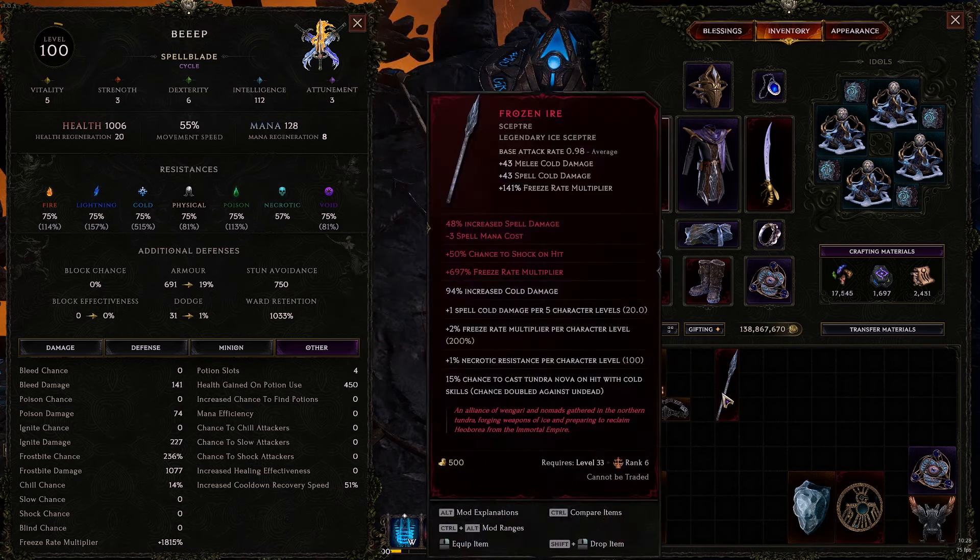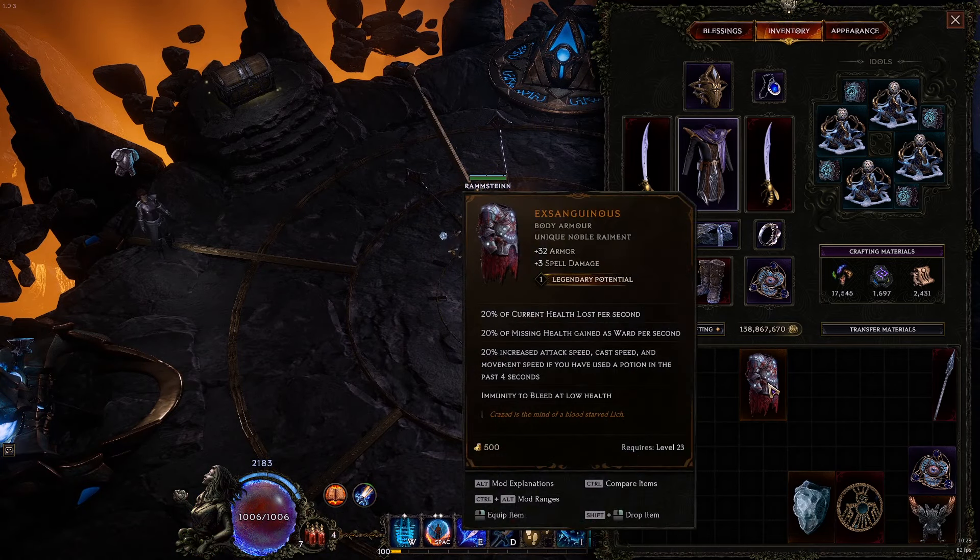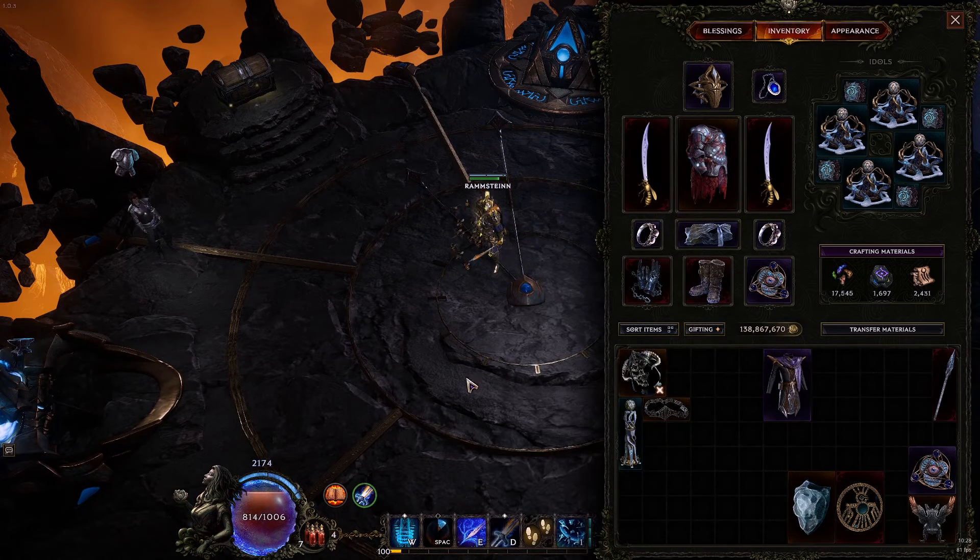We're at about 500 corruption - 527 right now. We can do a node over here and we have a shade ready. The hardest part in 500 corruption has been getting started. You can see we don't really have that much ward to start off with, especially if you get surrounded or you get one of the monoliths where every single mob type is a ranged mob.